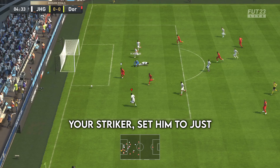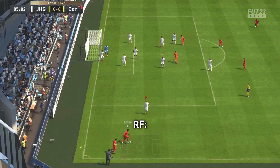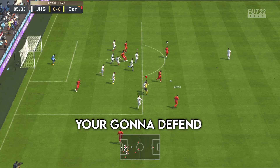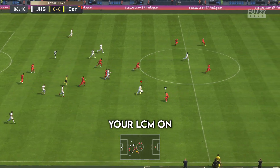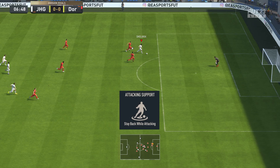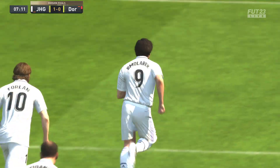Let's start off with the player instructions. Your striker — set him to just stay central, this will give you a good creative balance. Right forward: stay central and get behind. Your left forward: comeback and defense, so you're defending in a 4-4-2 and you need that left forward to come back and help out defensively. Your left center mid: stay back while attacking and cover central. Your center mid: stay back while attacking, stay on the edge of the box, and cover central. You want your two most defensive players in these two positions.